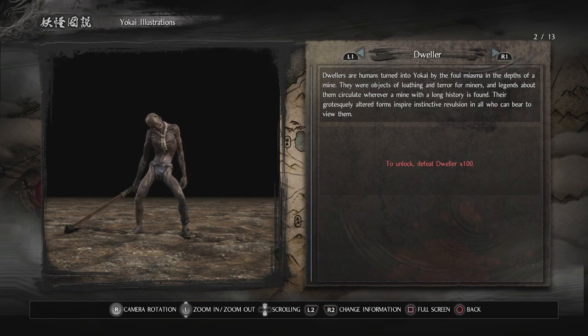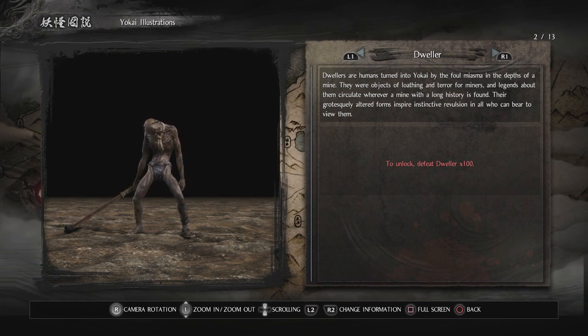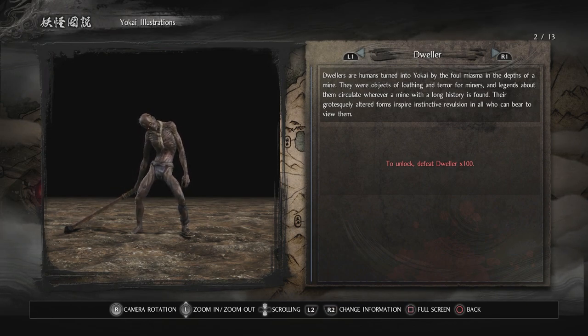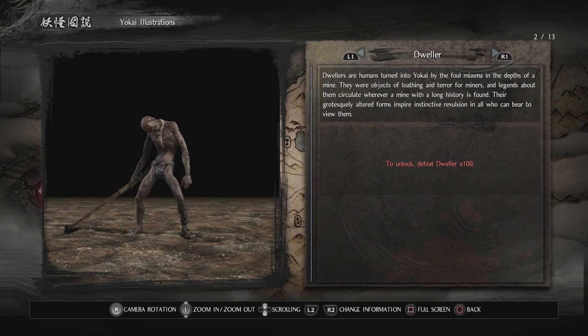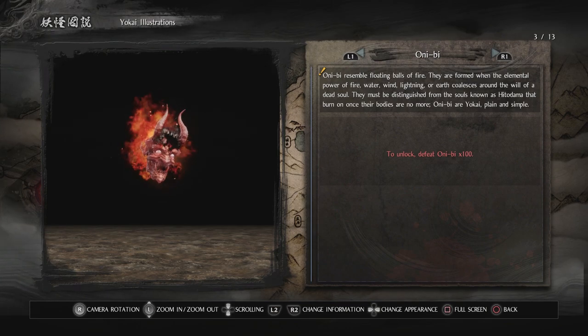This is a Dweller. Dwellers are humans turned into yokai by the foul miasma in the depths of a mine. These actually look like the enemies in Demon's Souls — they were in the mine areas as well, probably based off the same thing. They were objects of loathing and terror for miners, and legends about them circulate wherever a mine with a long history is found. Their grotesquely altered forms inspire instinctive revulsion in all who view them. Whoever they got to write these is really good — or the localization guys were great.